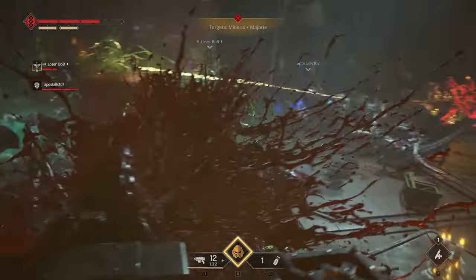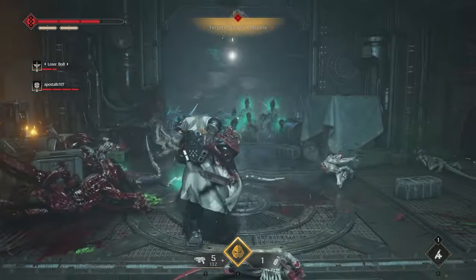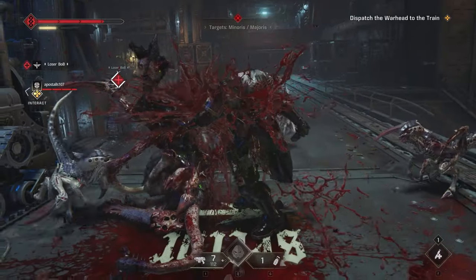Oftentimes they're controlled by a major or majoris enemy. If you focus and kill these majors, you'll notice a bunch of the minors will either get stunned for a long time or straight up keel over and die.